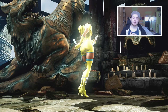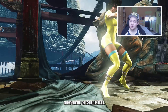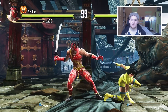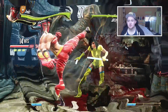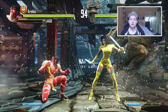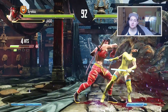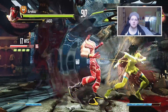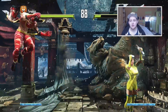Moving on to in-game updates. First, there is now a character select option in the local versus pause screen, so you don't have to back all the way out. Additionally, the command list has been updated and fixed - there were some messy text overlays that have been tidied up. Also, if the player 2 controller is unplugged, the game will now pause, whereas before it didn't, so you could have taken advantage of that.